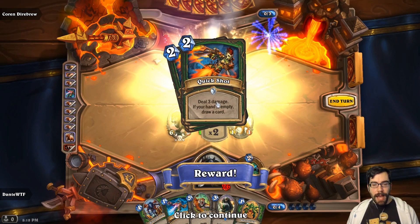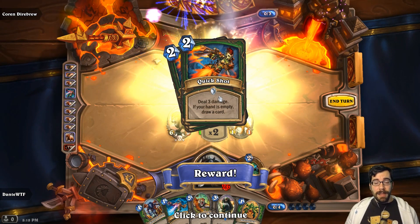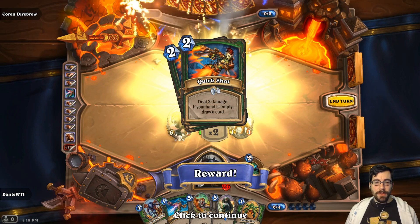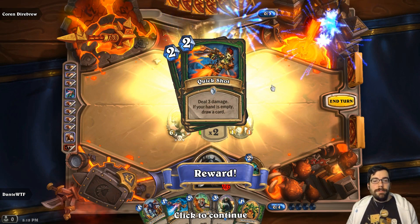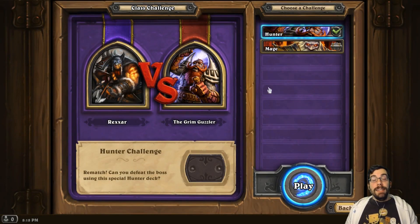Core Dire Blue — deal three damage. I'm putting this in my hunter deck right away because it's ridiculous. I cannot believe how awesome this is in face hunter decks. Even in almost any type of hunter deck — unless it's some super control hunter, which I don't even know if that exists. This card only does good things, draw a card if your hand is empty. It's absurd. Hunter is taking over the world. Like, comment, and subscribe if you want to see more Hearthstone Blackrock action. Next video I'll be doing the mage, so stay tuned.